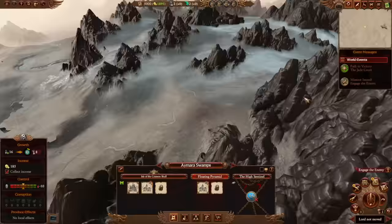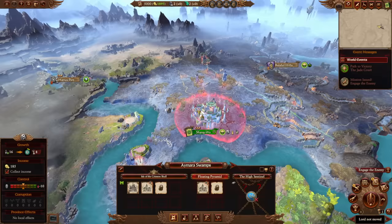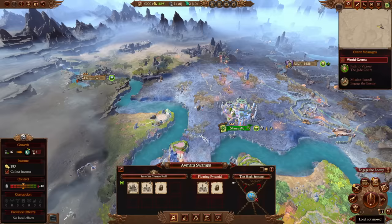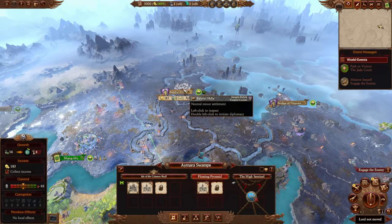You also start off with territory in Cathay at Shang-Wu, which is technically your capital. In the early stages of the campaign, similar to what happens with Malice Darkblade, you have the option to sell Shang-Wu for 20 grand over to the Western Provinces and just nope out of Cathay. This will allow you to dedicate all of your resources, along with a big starting sum of money, into Lustria — and that's the easier campaign.